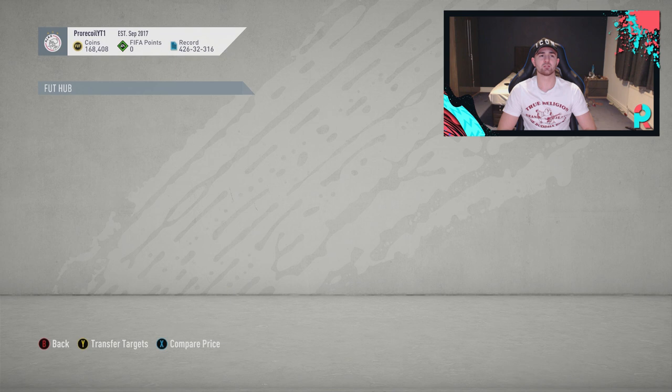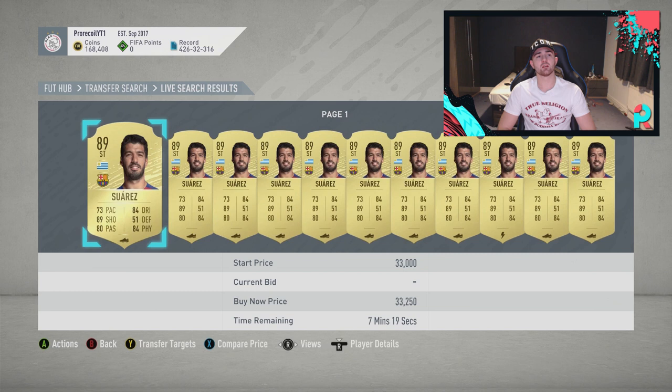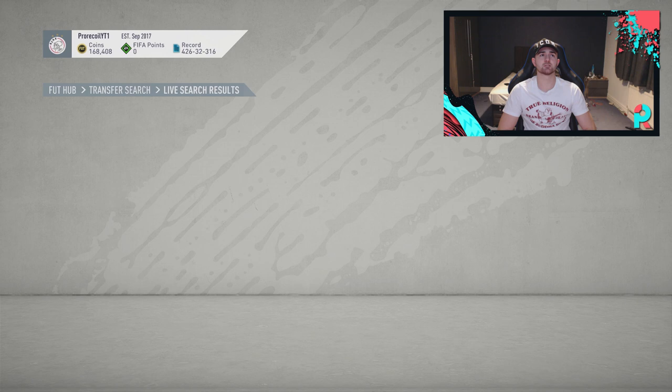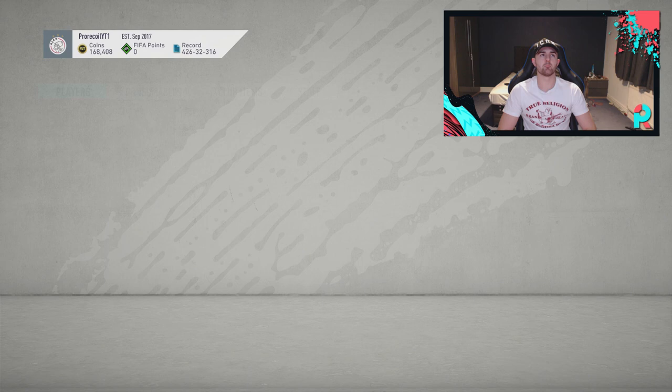Is Suarez below 33k? That is very low for an 89-rated card - ridiculously low. That's exactly why I didn't sell him. There are three at 32k, so he's going for about 33k. 33k, 10% is 3.3k, so about 1,500-1,600 EA tax. We've got sitters there and as I said, I hate sitters - so we're going to go 30,750 and pick up the first one we can get.